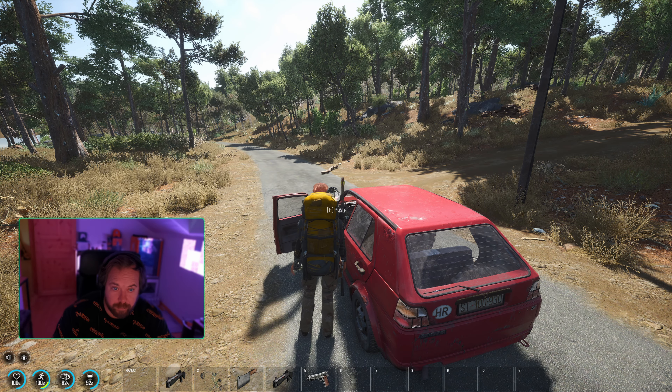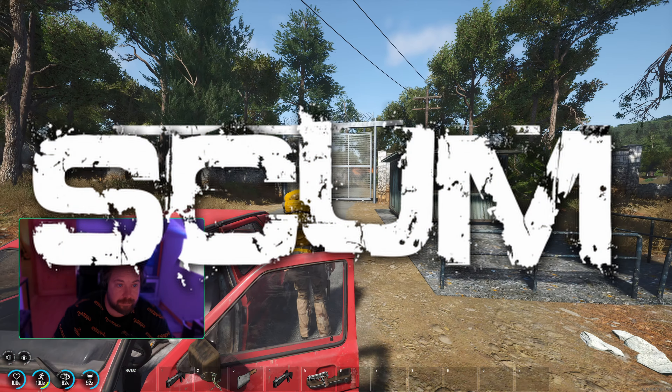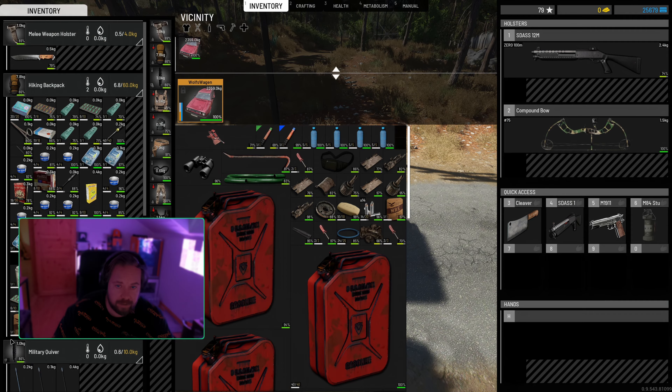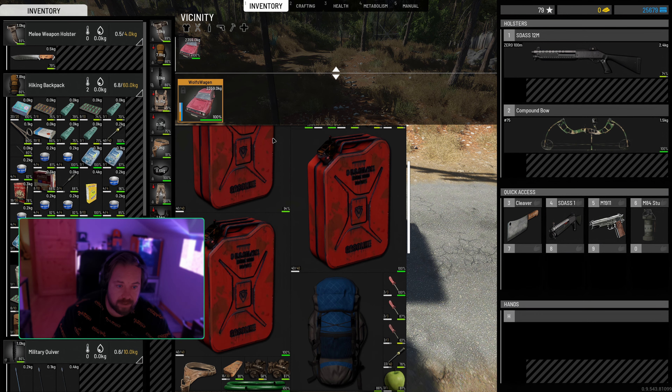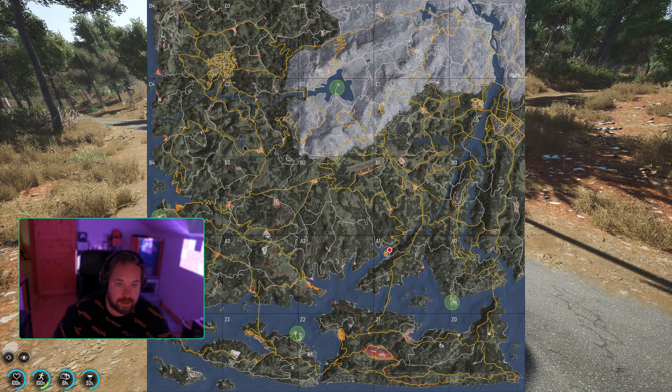Welcome back everybody. We are back in SCUM right where we left off after checking out the fish factory down in A1. Our inventory, both vehicle and backpack, are pretty stacked on everything, so we need to go back up to the base and get organized. I've been putting that off and we got stuff all over, so that's the plan for today — some inventory management, which is part of the game.